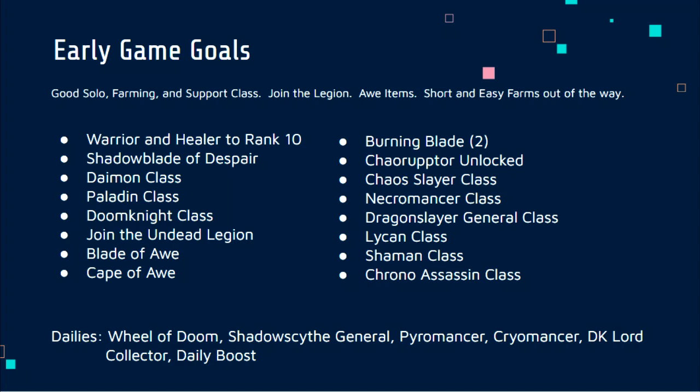Since that episode, I've created a list of all the items I want to farm during this series and what I want to obtain on the account. I've broken it up into three sections: early game, mid game, and end game. What you're looking at here is the list of items and goals for the early game — a good soloing class, farming class, and support class, joining the Legion, getting some awe items, and some short farms out of the way. We should be taking the next five to six episodes to get these items done, and then move on to the cooler mid game stuff. Let's get into it.